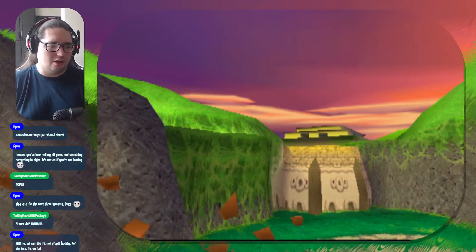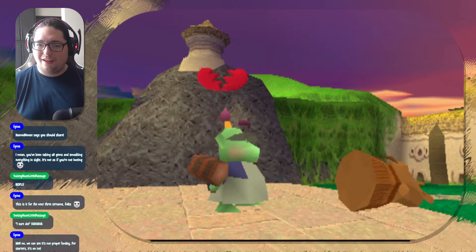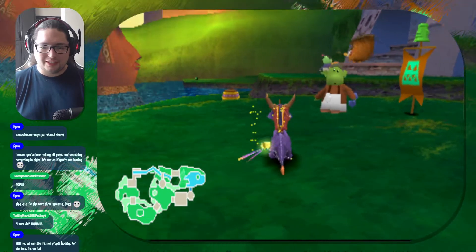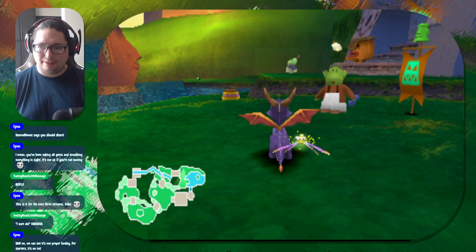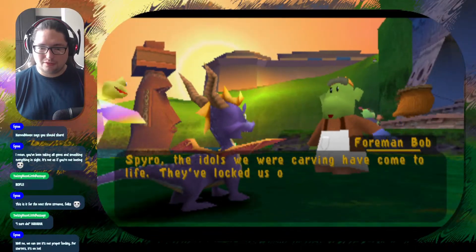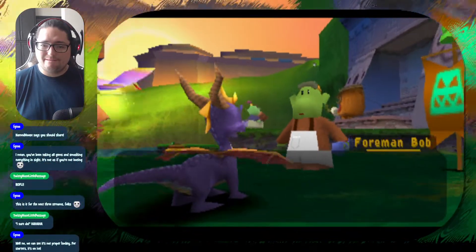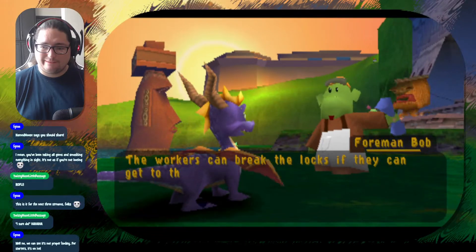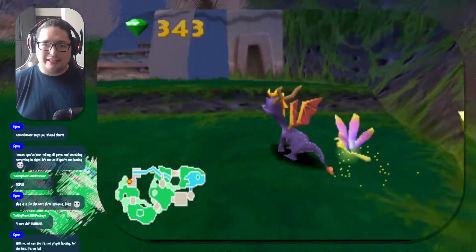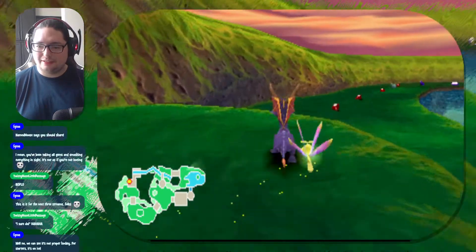Our dog has a little cough — age is catching up to her. Alright, here we are in Idle Springs. This is a rather large level, as you can see from the minimap. The NPC says: 'Spyro, the idols we were carving have come to life — they've locked us out of our temples and stolen our food! The workers can break the locks if they can get to the doors.' You can see the poor workers there. We're gonna leave them be for a while.